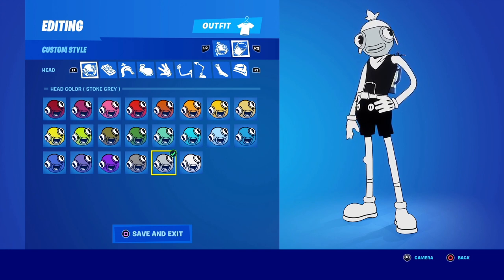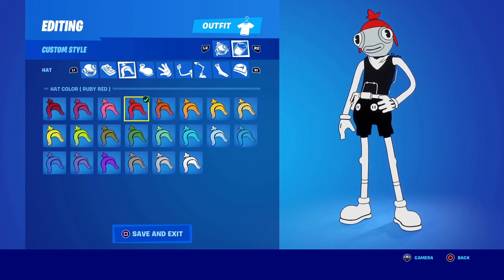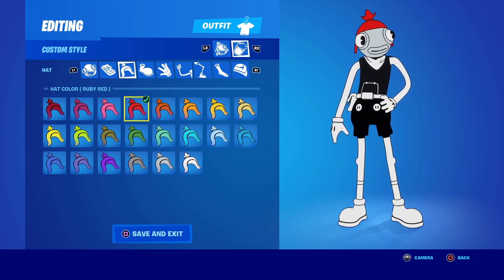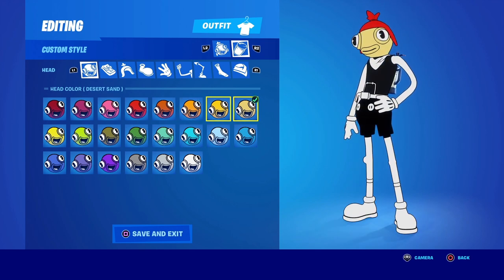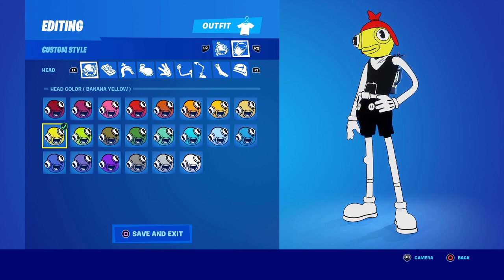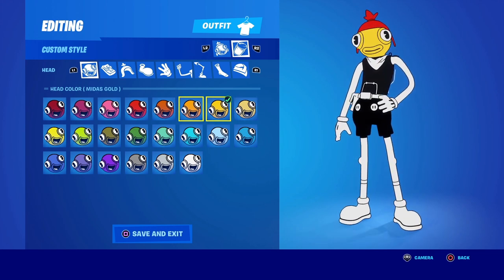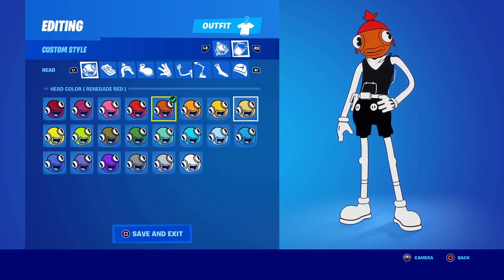Starting with the hat — Mario's iconic red M cap. You can't put any letters on it, but the ruby red variation works. For the face, you want the most human-looking yellow possible. Banana yellow is too yellow, but desert sand is perfect. I've seen people go with Midas gold, but that's still too yellow, same with pumpkin orange. Desert sand is the way to go.